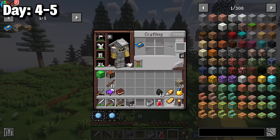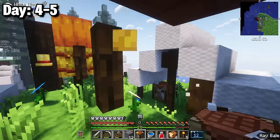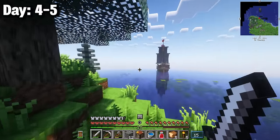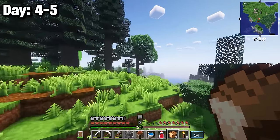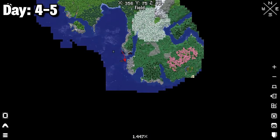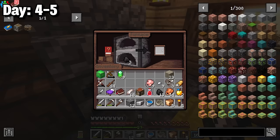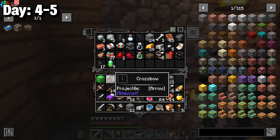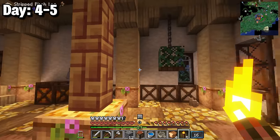The illager camp had no vindicators, but crossbow enemies never stopped spawning. I took out many of them, snatched up hay bales, and noticed a pirate ship nearby. Since enemies kept respawning I had to run. I crafted a boat and went around a cold ocean. Back on land I found more structures including a cast with tons of food, emeralds, and coal.